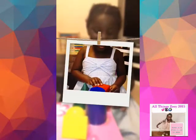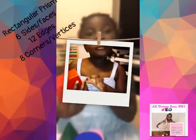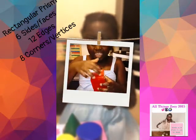I'm going to start and I'm going to do the rectangular prism. This one has 6 sides and 2 are square and 4 are rectangle.